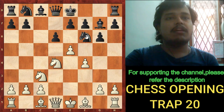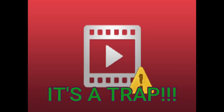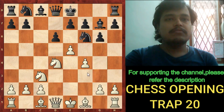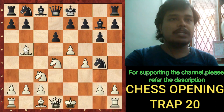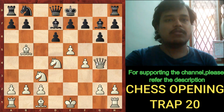If the knight goes to h5, it will be trapped because of g4. If the knight comes to g4, the bishop may give check, and if bishop d7, then the queen may capture the g4 knight. So the knight cannot go to g4.